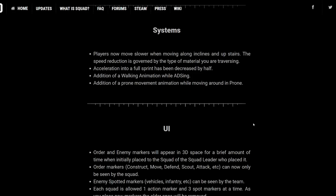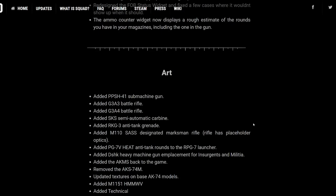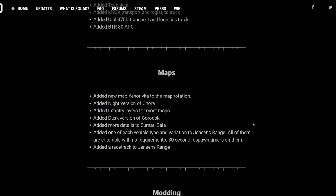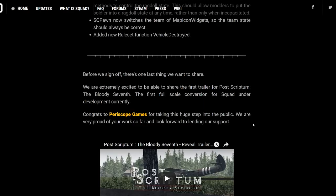Players now move slower when moving along inclines and upstairs, which is good. Acceleration into a full sprint has been decreased by half. Addition of a walking animation while aiming down the sights. Addition of a prone movement animation while moving around in prone — you actually get to see the weapon up a lot closer now, rather than it being static. There's so much in here that this update, since the beginning of this game, has just been incredible.